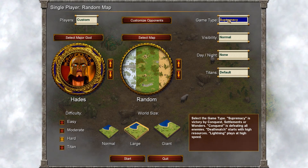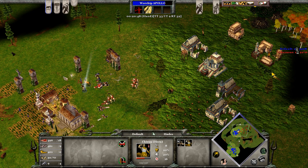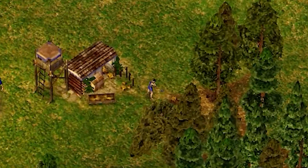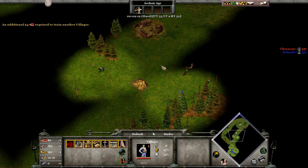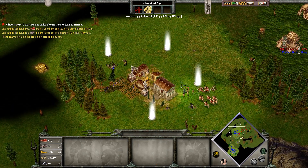This brings us to our playthrough with the Greeks. Our strategy to secure victory through the ages is by choosing Hades, the Greek god of the underworld and archers. We hunt with our villagers for a fast source of food, sticking others on wood and gold. Our scout cavalry investigates the location of the enemy and other resource nodes. We will fast expand to a close-by settlement.